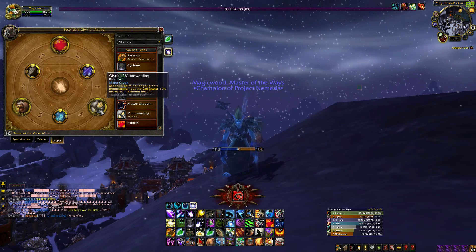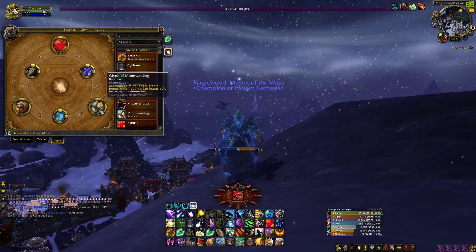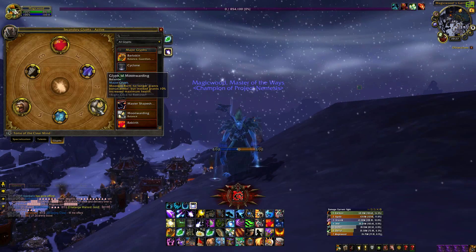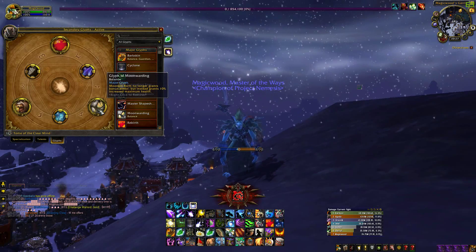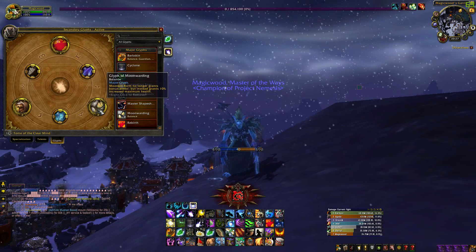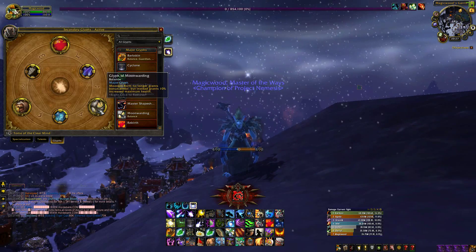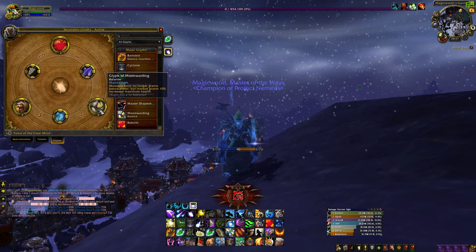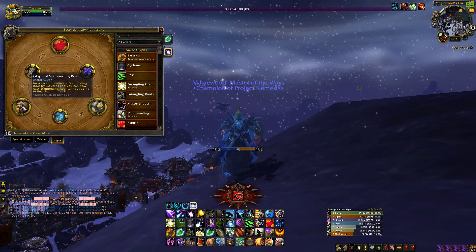For the level 100 talent I went with Euphoria. This one increases the balance energy cycle time by 50% and increases the Lunar and Solar empowerment, and reduces the cast time of the affected spells — in other words Starfire, Moonfire, Wrath, and Sunfire.